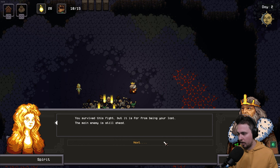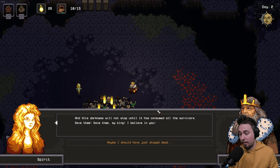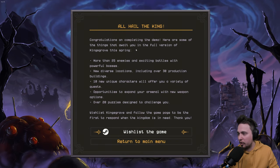We won! The NPC says: 'Good job — you survived this fight but it's far from being your last. The main enemy is still ahead, far to the south in an old prison. I sense the darkness spreading across the continent and it will not stop until it consumes all survivors. Save them, save them, my king — I believe in you.' Demo complete! Over 25 enemies, 30 population buildings, new characters, weapon options, and 20+ puzzles await in the full version.